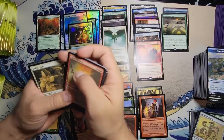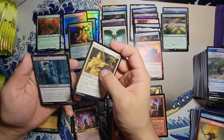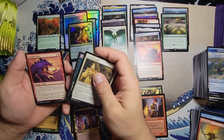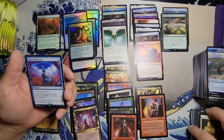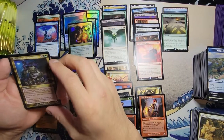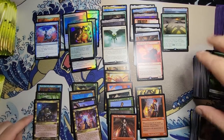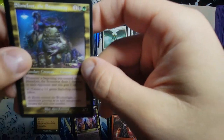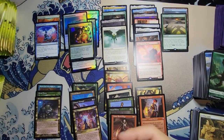We got the Griffin Guide — an enchantment, pretty good. Yixlid Jailer, Firemaw Kavu, and a Pact of Negation — yes, that is pretty good, I like it. And then we got Slimefoot — for all you people that have toe jam, that's what this guy is, wedged between your toes and nails. Hygiene, guys — it's important.